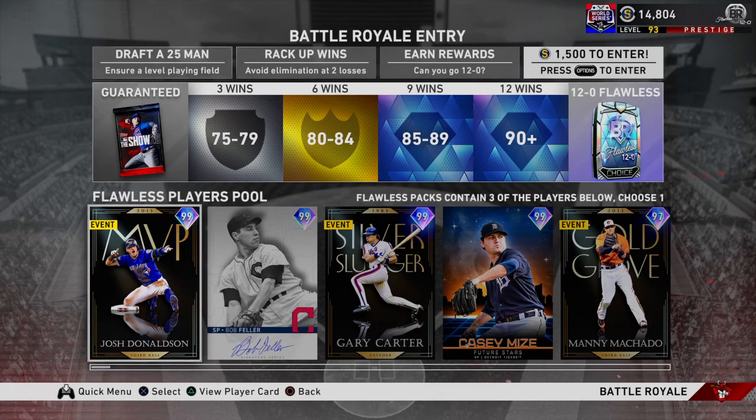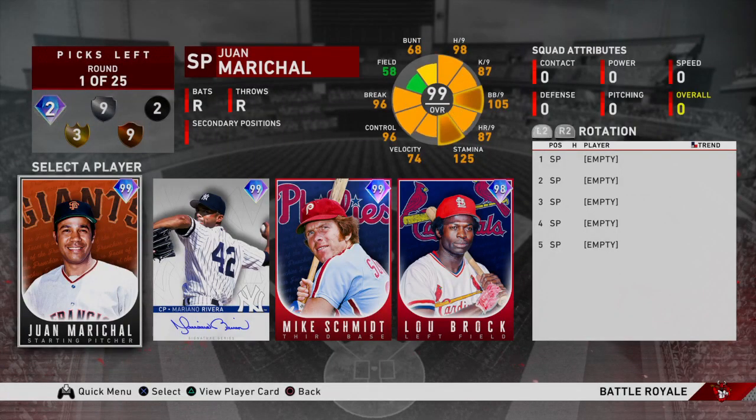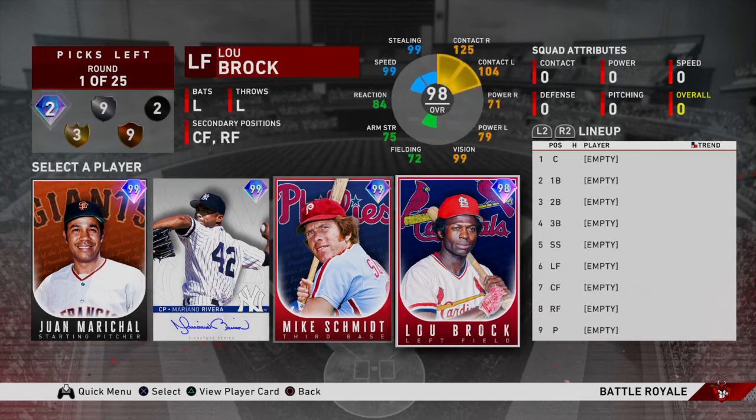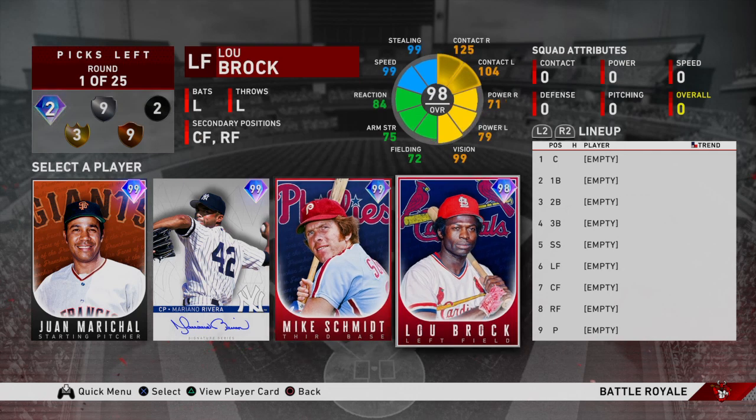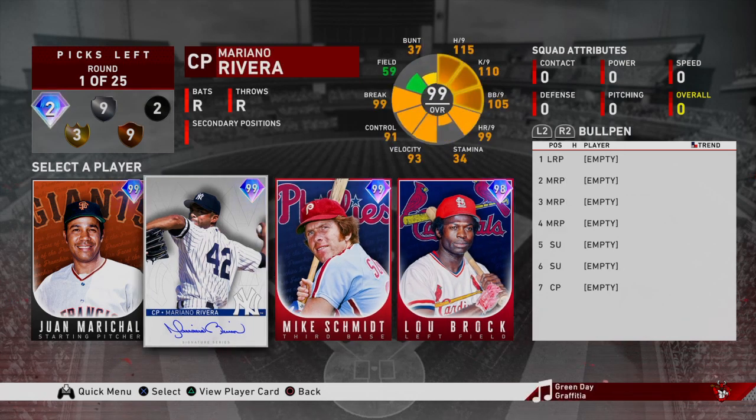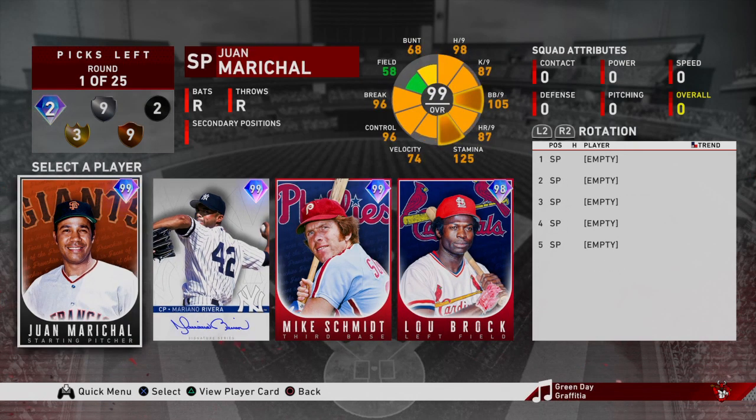Let's get into the draft strategy — this is the best way to draft a BR team. This is a pretty good first round. We have Juan Marichal, Mariano Rivera, Mike Schmidt, and Lou Brock. Marichal and Schmidt are from Team Affinity, Brock too, and Rivera's from the 6th Inning Program. I can already rule out Marichal — there's no reason to take a 99 overall starting pitcher here in BR.